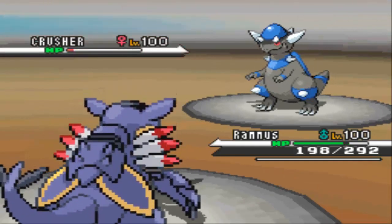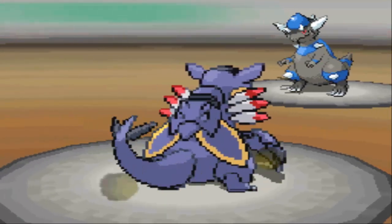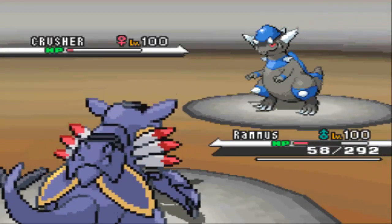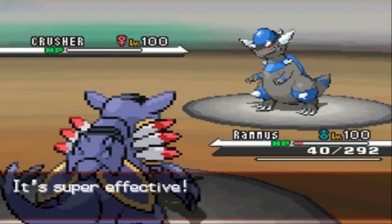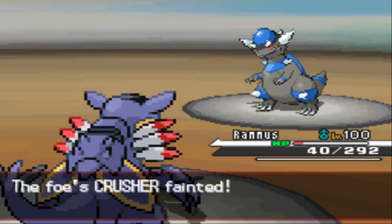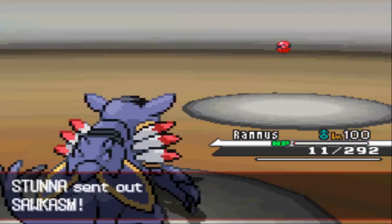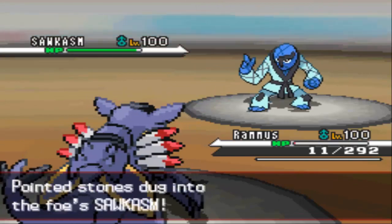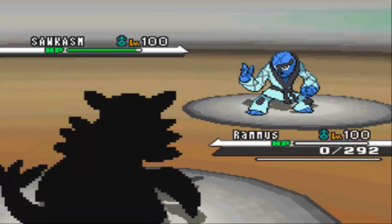Look at that damage — this is just crazy power. Offensive Armaldo almost killed Rampardos from full health. He goes for Earthquake, and this is why Armaldo is a beast — its physical natural bulk allows it to just take that. With the Life Orb recoil I live with an amazing 11 HP, and that's just epic. He's going to bring in Sawk to revenge kill me easily, because if I switch out my Armaldo dies on entry.